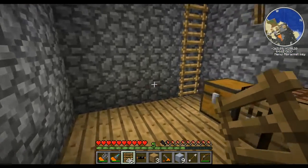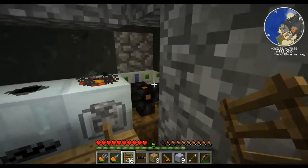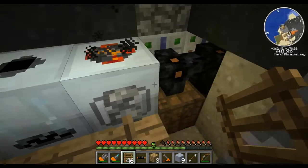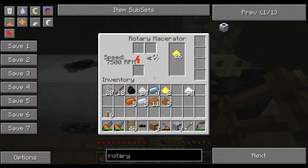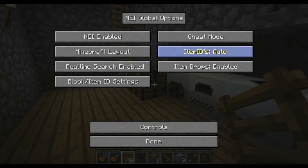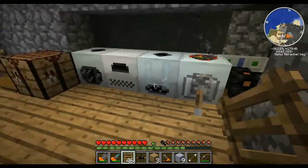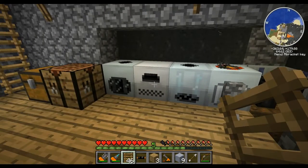Hello everyone and welcome back — just really quickly, this is a bit of a post-script to my last video. The rotary macerator is now at full speed — watch this baby go, look at that. It's barely even using any power. Just ignore the fact that that's in cheat mode — I was testing some stuff in my test world. The thing is just amazing — it's fast, it's super awesome. Again, thanks very much for watching. Ace Stocky out.